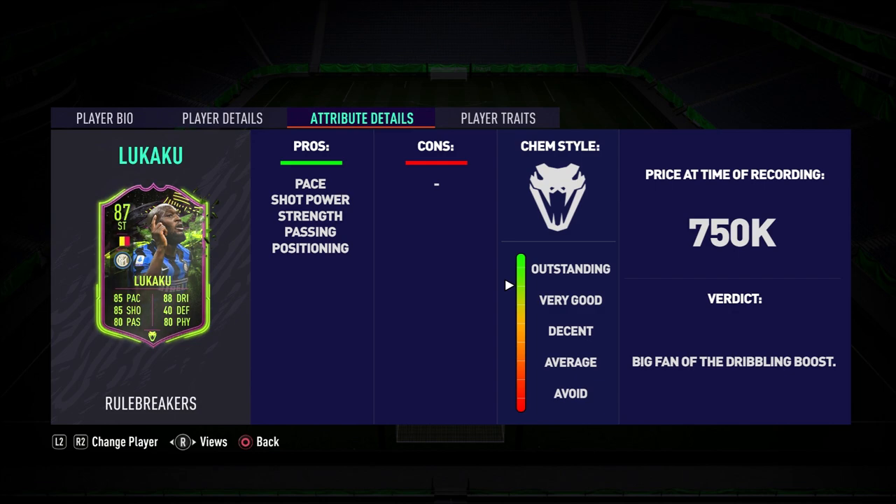All in all I think this is a great card — I probably will use it again in FIFA because ultimately it's one of the best Serie A strikers you're going to get your hands on, and it's a fun card too. I really do like this promo — this is what rule breakers should be about: making cards like this very usable, and that's exactly what's happened after that monster dribbling boost. Anyway, if you enjoyed the video please leave a like, pop any questions down below, subscribe if you're new — thanks for watching and I'll catch you in the next one.